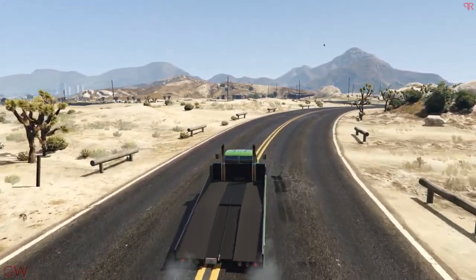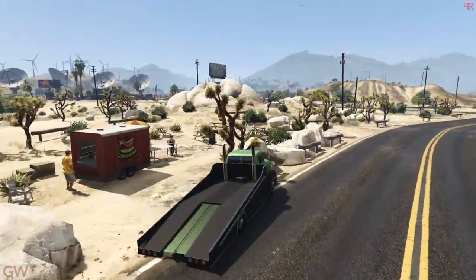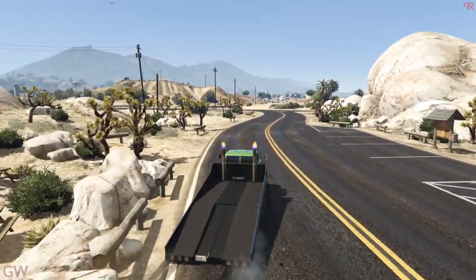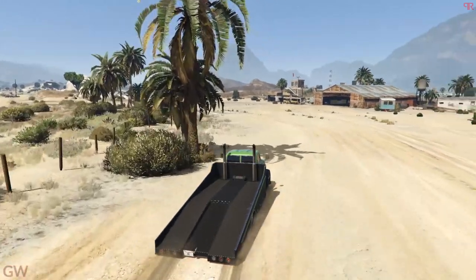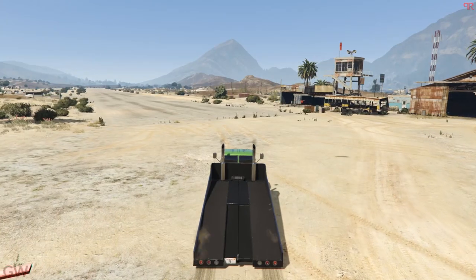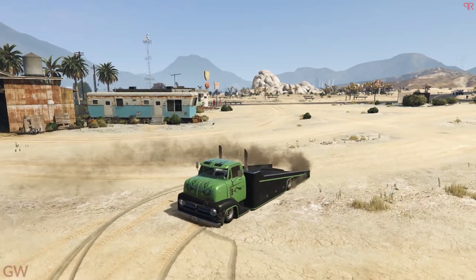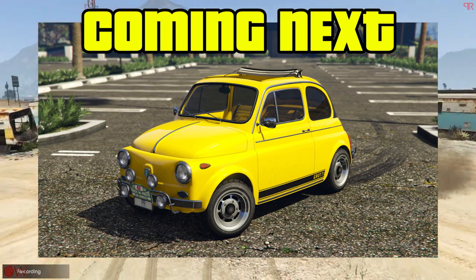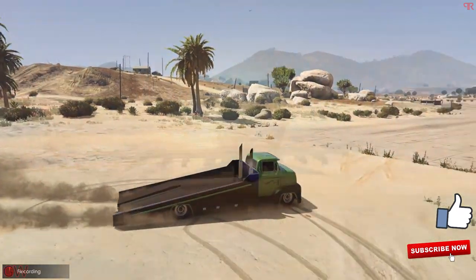Good luck waiting on this thing as part of the drip feed vehicles. As I said, the turning radius isn't great and the handling is not really that good. But there you have it — that is the Vapid Slam Truck, the tow truck coming to GTA Online. Those are all the customization options. Make sure to stay tuned as next we'll be taking a look at the Grotti Brioso 300, which is a fun small car. Drop the video a like and subscribe if you're new — thank you all and have a good day!